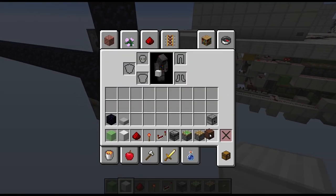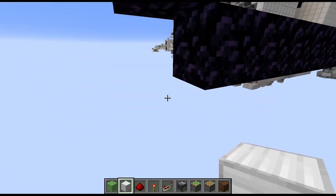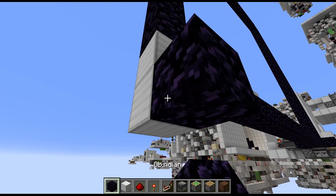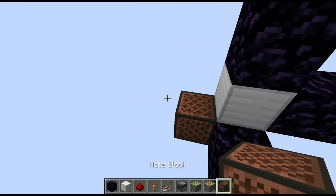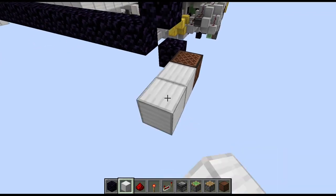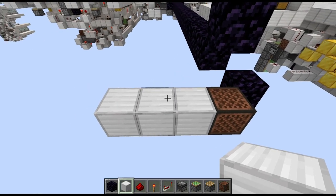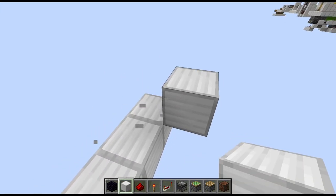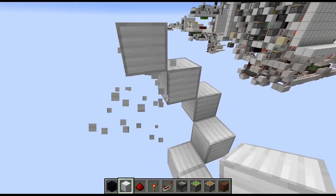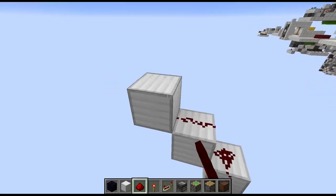On the other side, go down twice, then towards the front place an obsidian block, and to the left place a note block. Then go back three times with blocks, diagonally up toward the right, diagonally up toward the back, and another two times diagonally up toward the left, then place redstone wire on top of those blocks. That completes the bottom part.